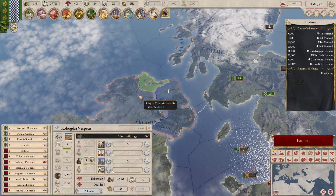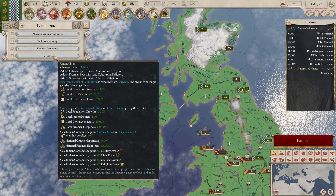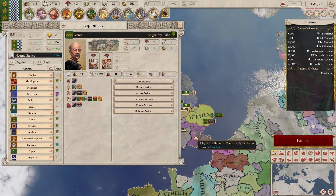We can either go and start colonizing over here, which is definitely good and gets us closer to our next decision — unite Albion, which would just be fantastic. Or we can start uniting Albion by attacking people, which is also an option and not necessarily bad.